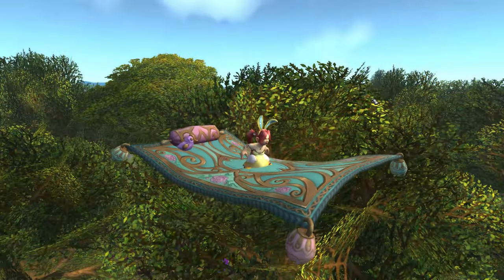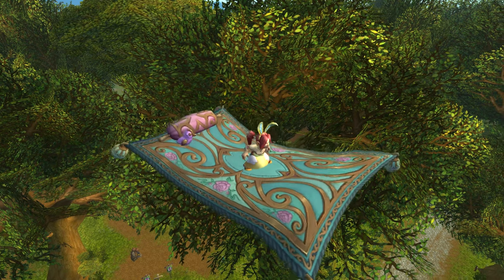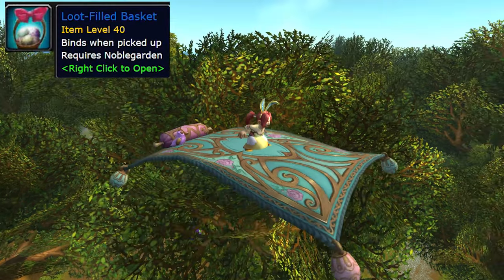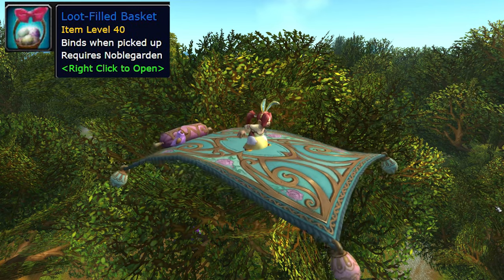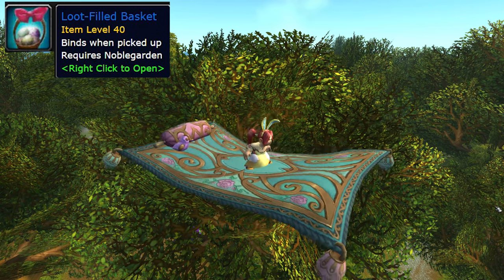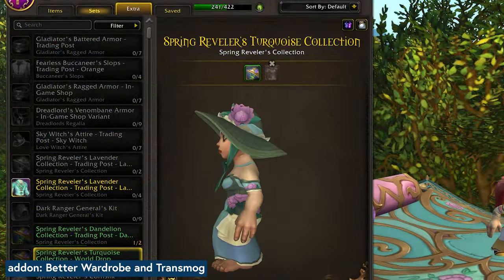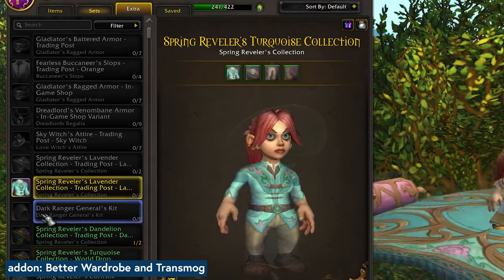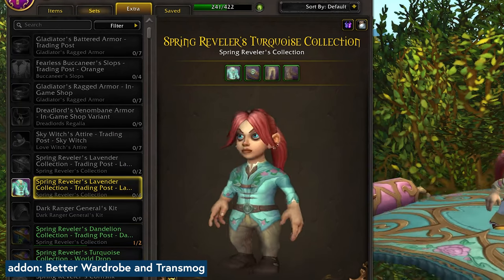The new mount for the year looks like this — this is the Noble Flying Carpet — and this along with the new transmogs comes from the loot-filled basket. That is something you can get once per day per character for killing the new Noblegarden boss. The transmogs in question look like this: there is a hat and dress combo, and then a shirt, belt, pants, and boots combo. You can receive duplicates while farming these, which is fun.